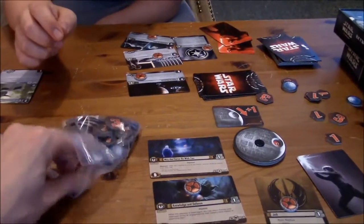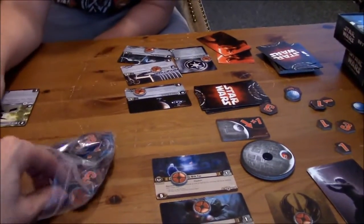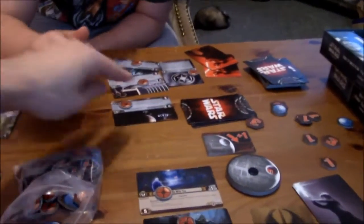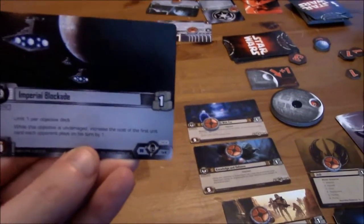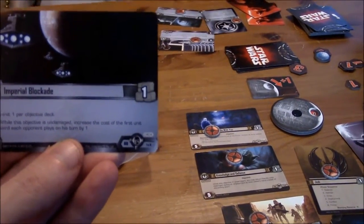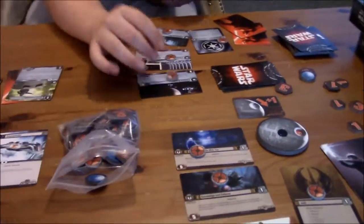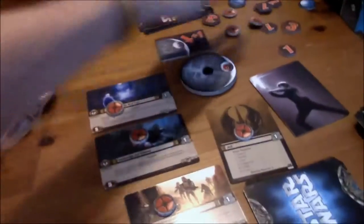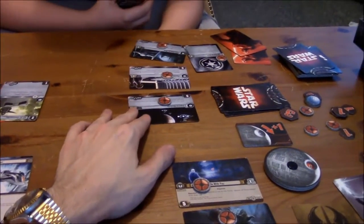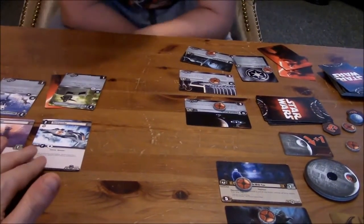Yeah, let's take more focus tokens out of this bag here. So you need to pay attention to your objectives over there — and you put one on your Tauntaun. It just says: while this objective is undamaged, increase the cost of the first unit card each opponent plays on his turn by one. So I'll only increase the Tauntaun cost by one. I'm fully tapped out now. So I'm going to go after this objective first because it's going to be crippling for me. I'm going to attack with both the AT-ST Commander and the AT-ST.